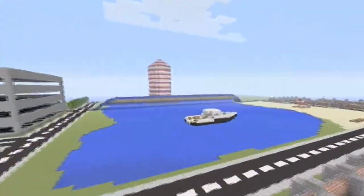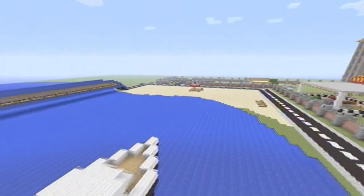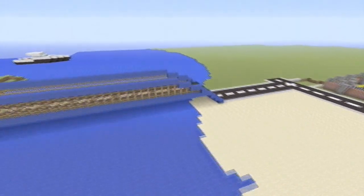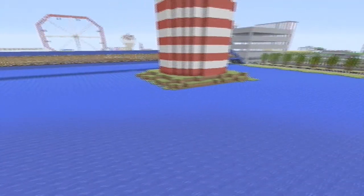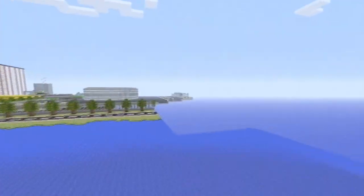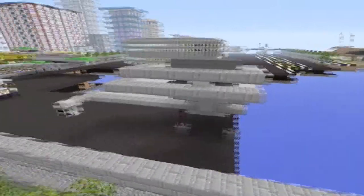Over here I'm not sure what this is — I guess it's like a beach. He's got a boat, and you can tell he's dedicated to this world because he actually cleared out all of this area. He must have TNT'd all of it. I guess it's the beach — he's got a little lighthouse too.